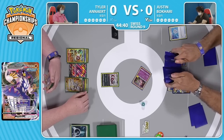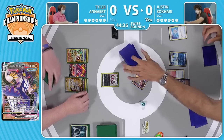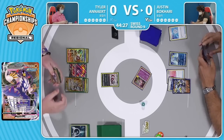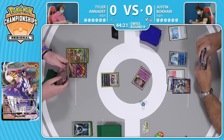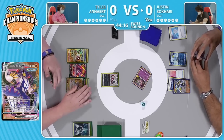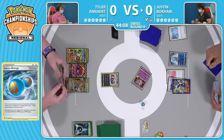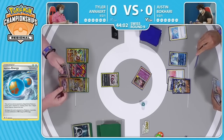So you can leave it active for a turn — either Tyler will KO it, which will allow Justin to bring up the Rapid Strike Urshifu, or Tyler will just have to pass if he can't find a way to move the Zigzagoon, and then Justin can maybe Mysterious Tale into a Scoop-Up Net or a Switch. Justin is still thinking here — hasn't attached an energy yet. Has a second Rapid Strike energy, so he could be thinking about putting that second one on so he can use the Darkness energy to retreat next turn. But losing two Rapid Strike energies to a G-Max Rapid Flow feels really, really bad, especially when you're only playing three copies of the card.